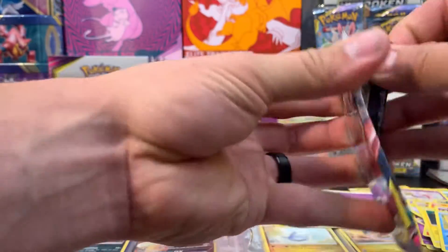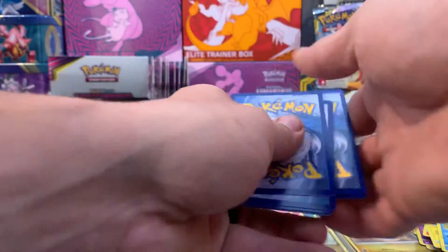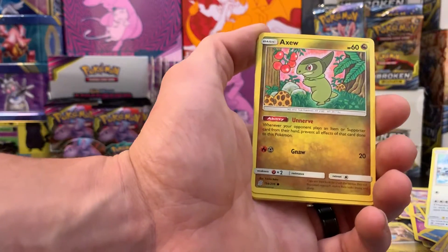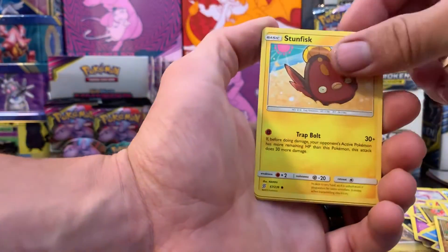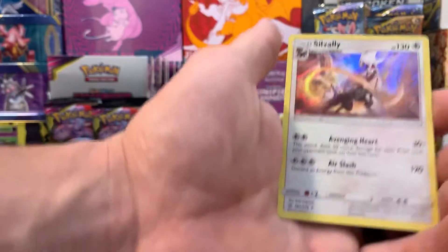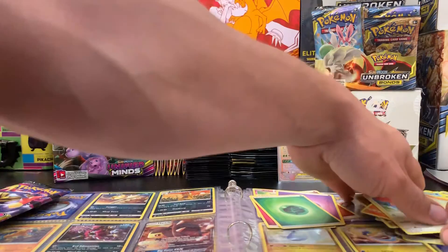Pack number five — see if we can get another one of those. We've got grass energy, Vigoroth, Unidentified Fossil, Tornadus, Axew, Finneon, Stunfisk, Gible, Lickitung, reverse holo, Tynamo, and Sableye. Man, these are getting stacked up out here — gotta clean these up.